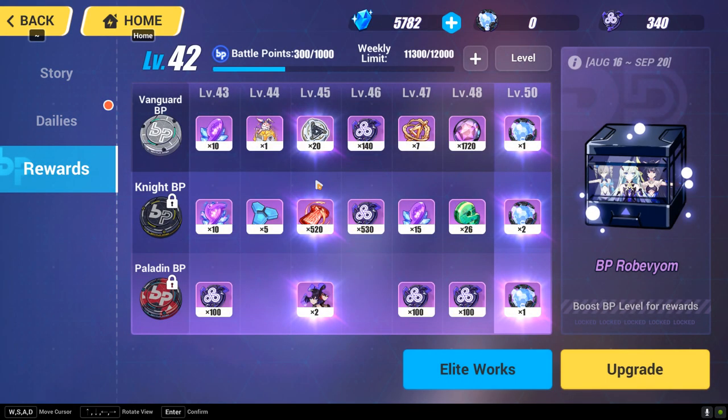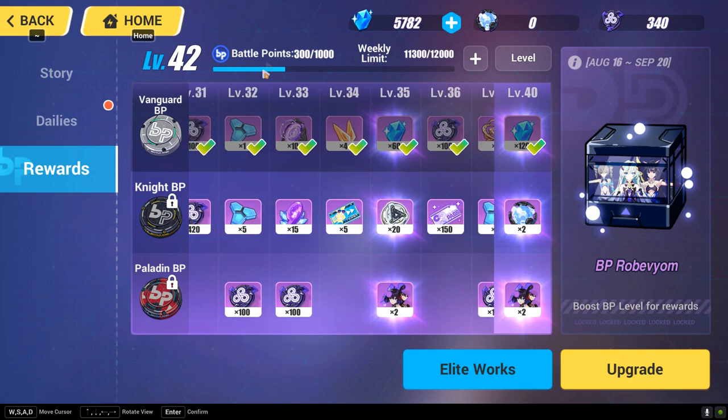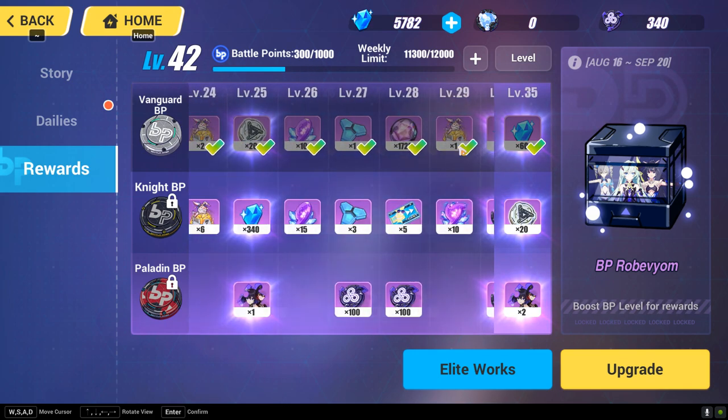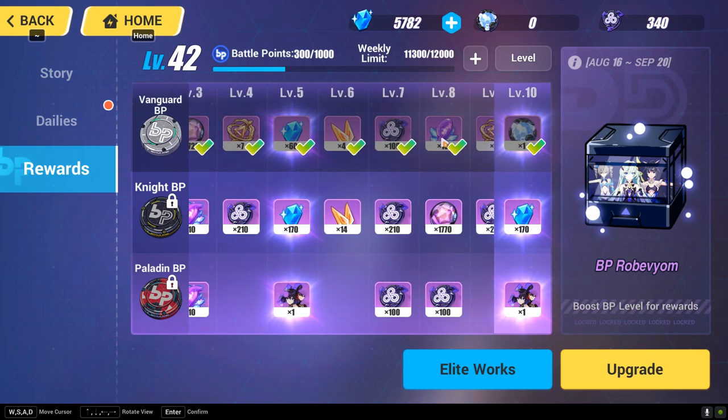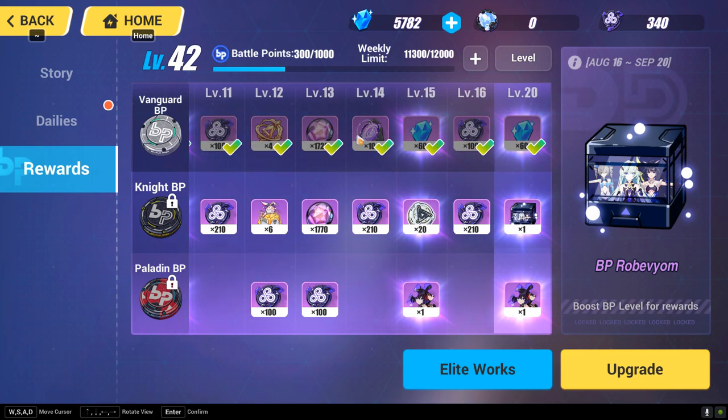Next up, when you go to the reward section, you have the battle pass. Every time when you reach a certain BP level after you earn battle points, you get the chance to earn crystal. For instance, when you reach level 5 you get 60 crystals, and with every 10 more levels you gain an additional 60 crystals, and so on and so forth.